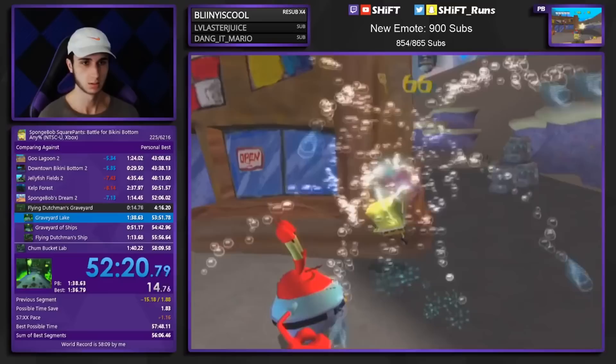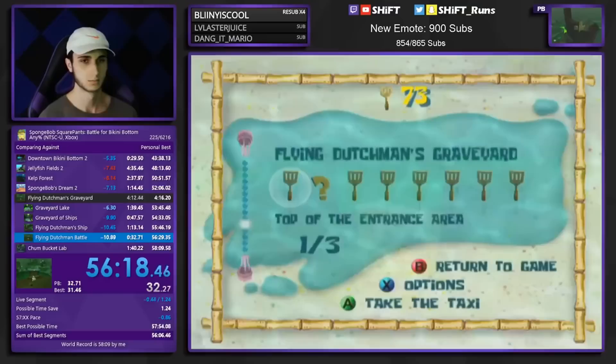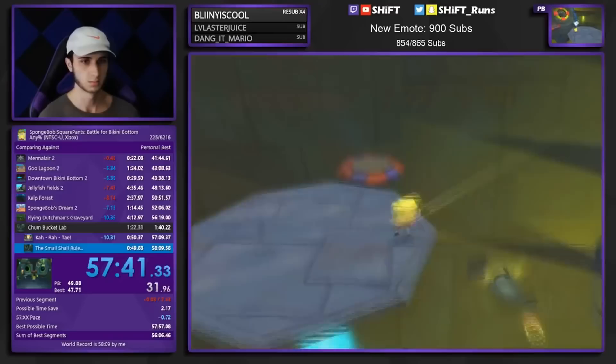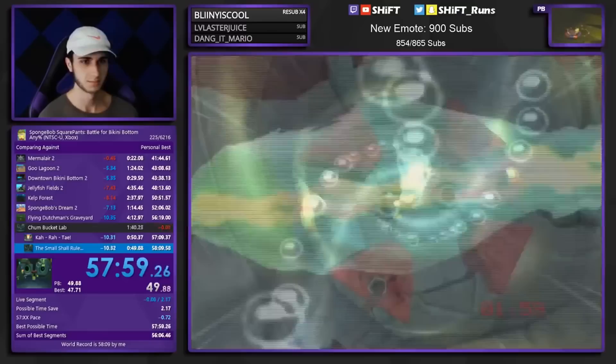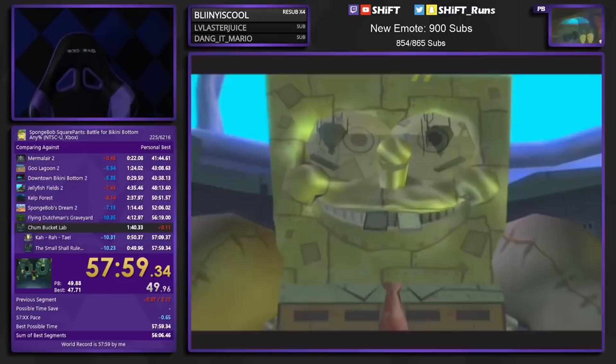And he nailed it, saving about 15 seconds, which knocked down his best possible time to 57 minutes and 48 seconds — so the sub-58 dream was very possible. He completes Flying Dutchman's Graveyard in 4 minutes and 12 seconds, which was a pretty sick segment time considering everything that can go wrong in the level. An additional 3 seconds is saved, and all that's left is Chum Bucket Lab.